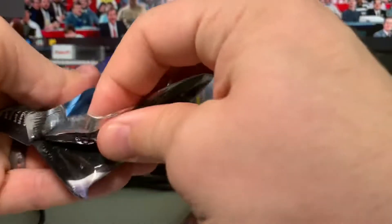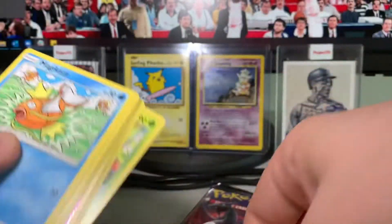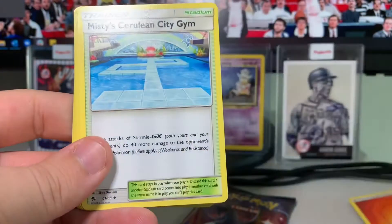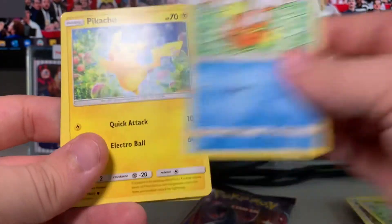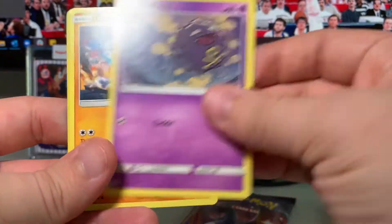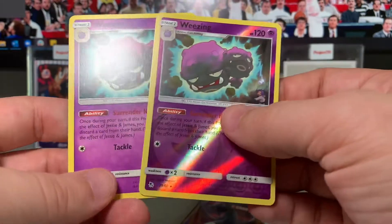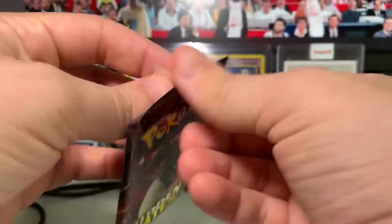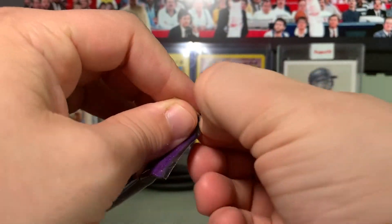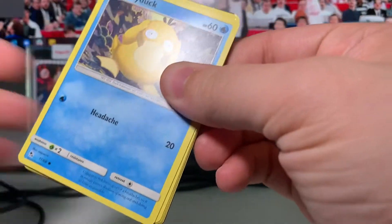We're doing really well. Pack three — there's the code: Fire Energy, Misty's Cerulean City Gym, Brock's Pewter City Gym, Metapod, Magikarp, Pikachu, Voltorb, Koffing, Cubone — a reverse Wheezing, which is also a rare, and a regular Wheezing! Wow, duels all over the place — that's actually really funny.